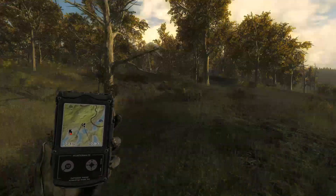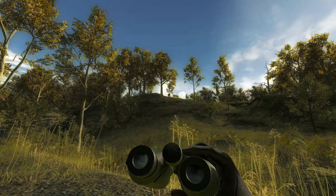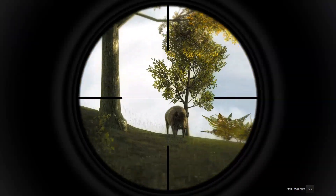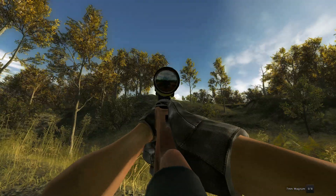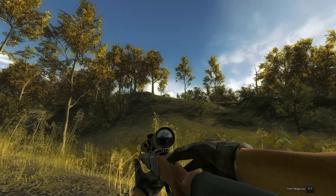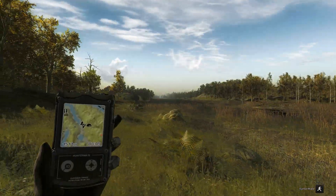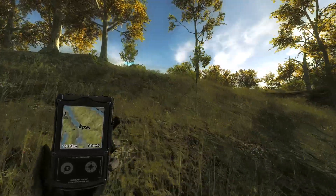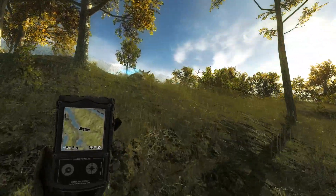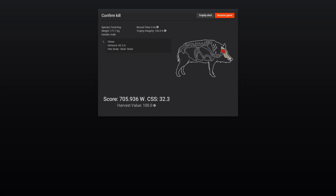We've got a pretty average sized feral hog coming in — 682 to 780 — definitely not anything worth mounting. We'll just take him with the 7mm. I think we're far enough from the other barrel that that won't affect anything there. He is down. The whitetail I was tracking — I spooked him and got a good enough look to know he wasn't big, maybe 120s at best, so I abandoned that. Brain shot and a 705 score — not bad, but not even close to what we're looking for.